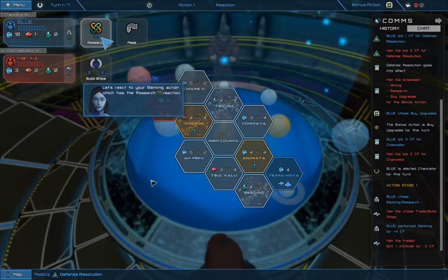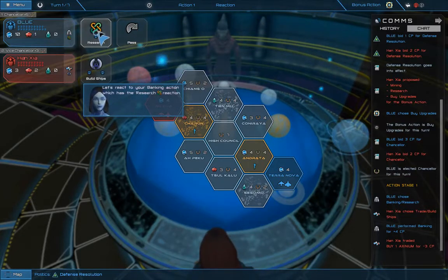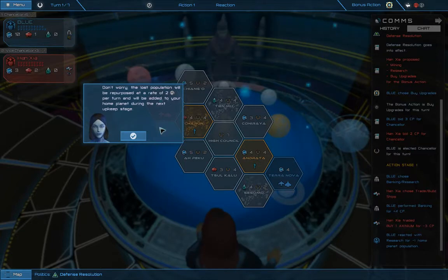Let's react to your banking action, which has the research reaction. It's gonna cost him 2 to react to my action. The lost population will be repurposed at a rate of 2 per turn and will be added to your home planet during the next upkeep stage. So I spent 1 population and I'll gain 2 — okay.